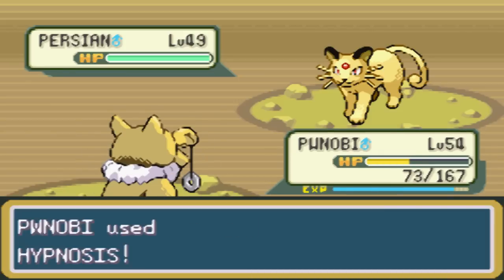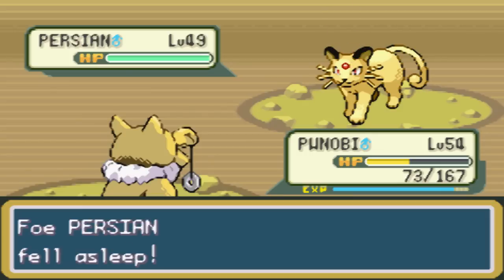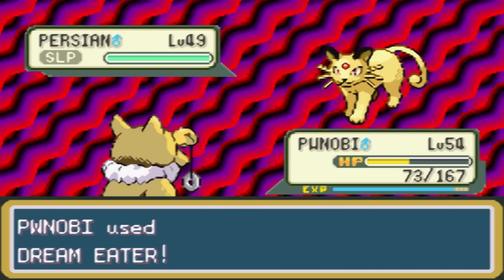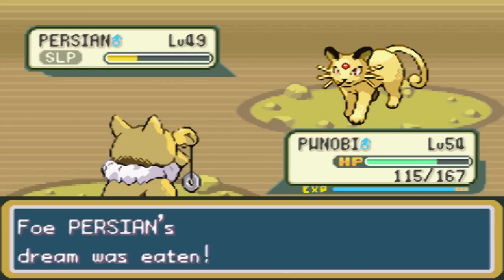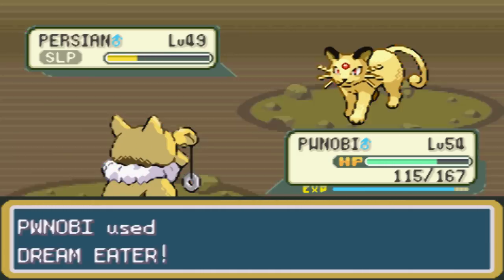Bite's gonna do a little bit more damage. This Persian's not gonna be able to kill me at the rate it's going. Gonna get the Hypnosis off, and Dream Eater will either kill it or do a really nice sizable chunk. Not too worried about that. Get some health back. Nice chunk to it. Hope it sleeps one more turn - yes, it will. Dream Eater will finish this thing off, and I will get a lot of my HP back.